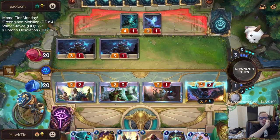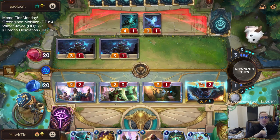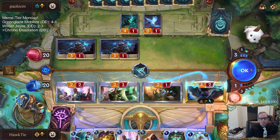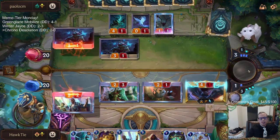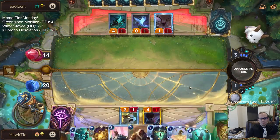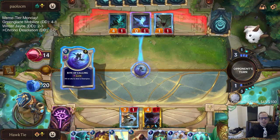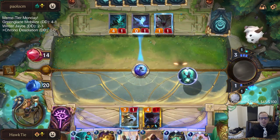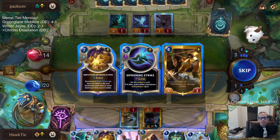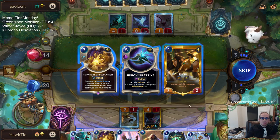I can see them throwing the ill one in front of Echo and then Glimpse Beyond — it's possible they'll have a Black Spear or something to kill Echo. They're just doing one damage to Echo there, so they'll probably do another Vile Feast. For predicts, if it was going to be number three and four I would have used that Scrying Sands. No Mystic Shot — I like Siphoning Strike and I like Sivir. Siphoning Strike probably just doesn't resolve though.